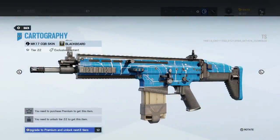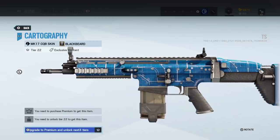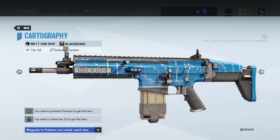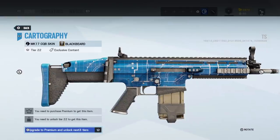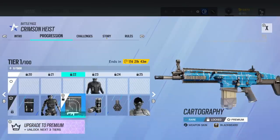Then here we have a plan skin — I like it. This is how you sneak your plans of the building into the building — just put them on your gun. That's quite nice. That will definitely stand out, so that's cool.